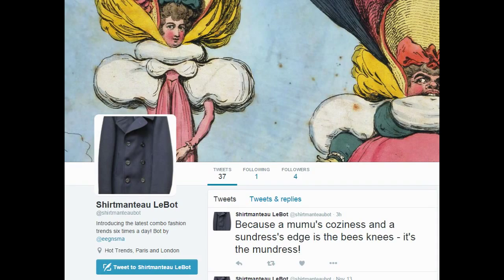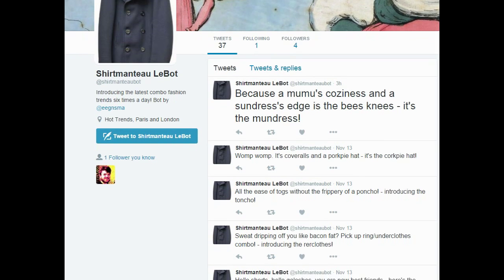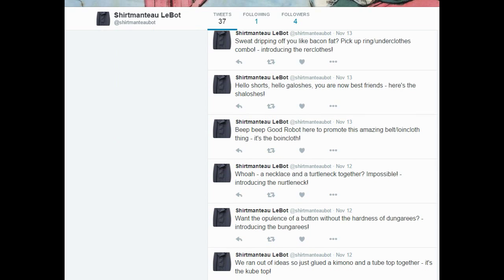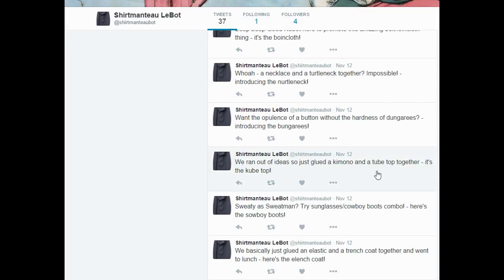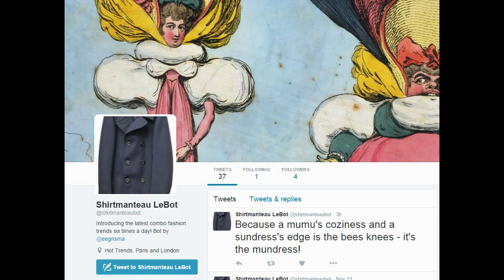We're checking out another Twitter bot called Shirtmentulebot. It posts the latest combo fashion trend six times a day. Basically it randomly comes up with fashion trends. Whoop whoop, it's coveralls and a pork pie hat. All the ease of talk without the frippery of a poncho — introducing the toncho. So it kind of combines words and fashion trends. Opulence of a button without the hardness of dungarees — introducing dungares, like buttons and dungarees. We just glued a chemo and a tube top together — it's a kube top. Try sunglasses slash cowboy boot combo — here's the scowboy boots. Check out some of the latest fashion trends.